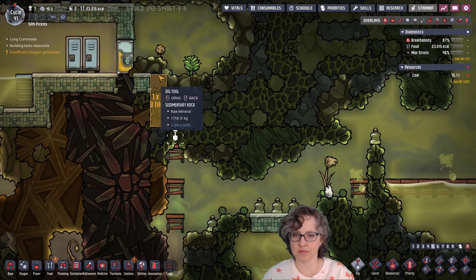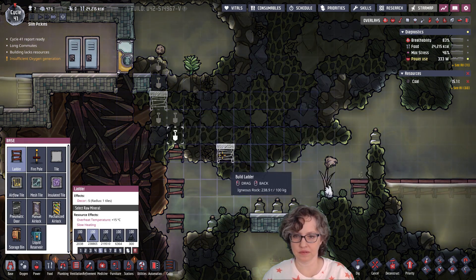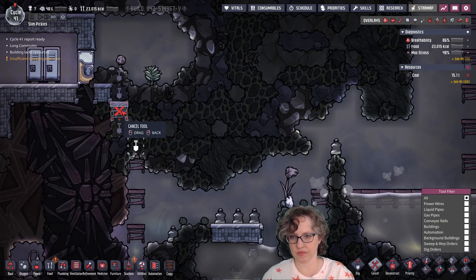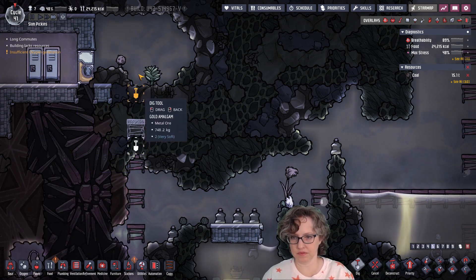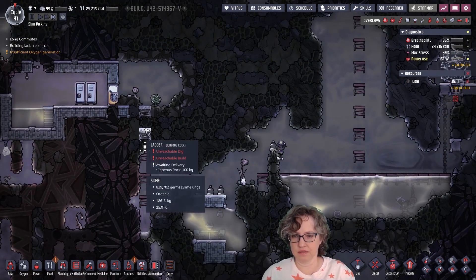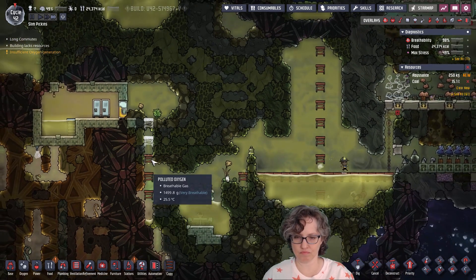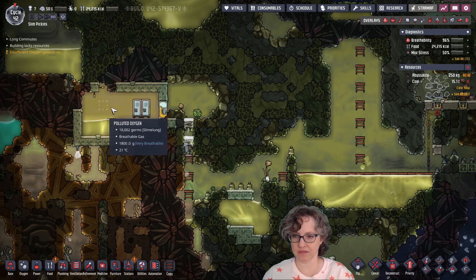And then we can go up like this — maybe like this. We're going to need a ladder here though. I guess I could just go straight up. We'll just go straight up — this is going to be a ladder also. I guess it is safe to dig that. And hopefully this buddy bud right here is enough to combat all this slime lung right here.